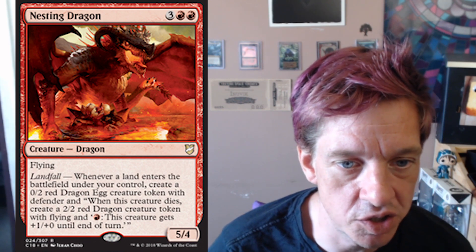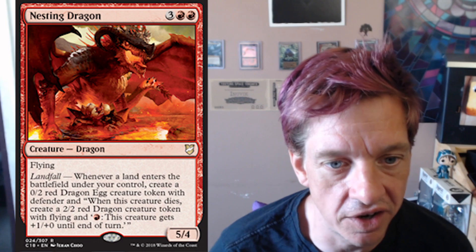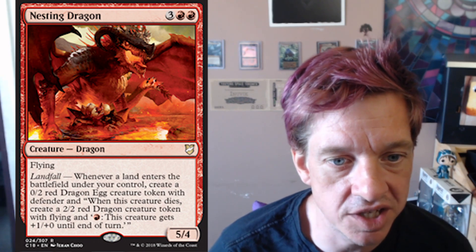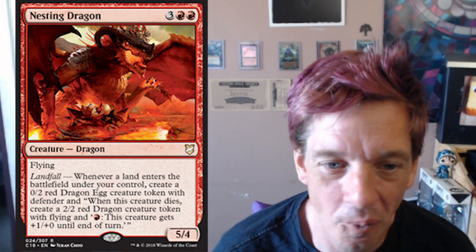Whenever a land enters the battlefield under your control, you create a 0/2 red dragon egg creature token with defender. And whenever this creature dies, create a 2/2 red dragon creature token with flying. And this creature gets plus one, plus zero until end of turn.